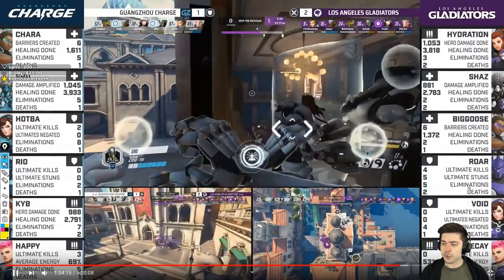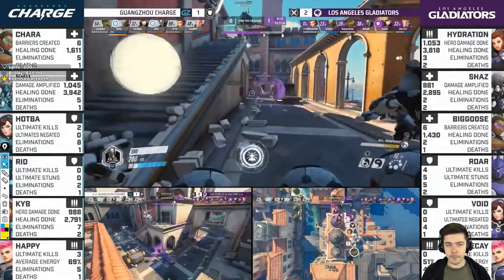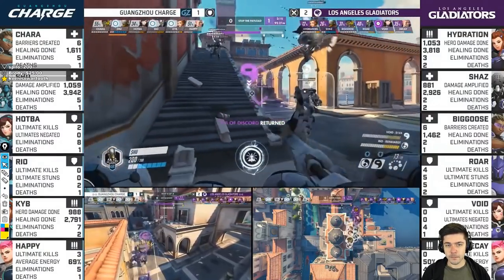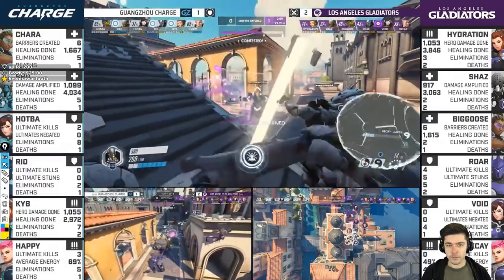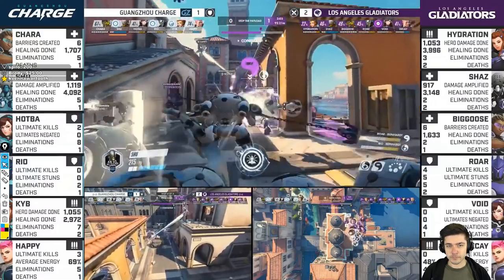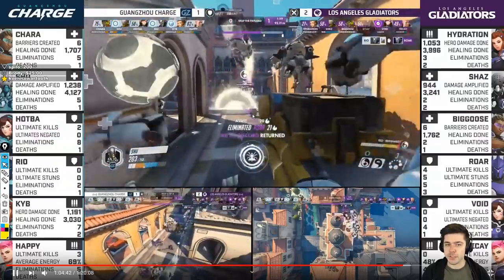For the next fight at 2:25, he's going to go aggro when the team engages, then uses bubbles as blockers again. One good fight is all you need — Gladiators are capable. Decay dropping dangerously low, keeps trying to shut down Shaz. Rally is in. Shu is always in front of his teammates — or tries to be at least.